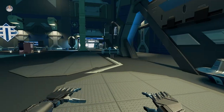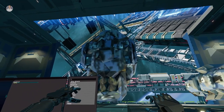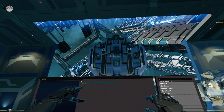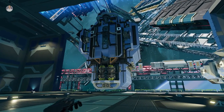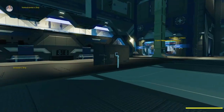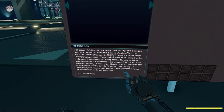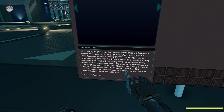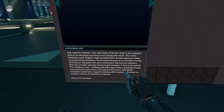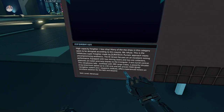Introducing this ship - please load in - there we go, look at this beast! It's huge. Okay, let's talk about what's going on here. High capacity freighter equals box ship. Many of the ships in this category seem to be designed according to maximum efficiency. This is the Vano class super freighter made by Duratech - puristic approach meets uncompromising aesthetics.